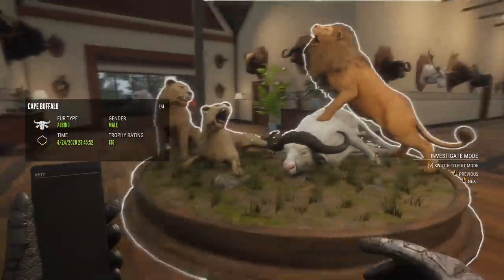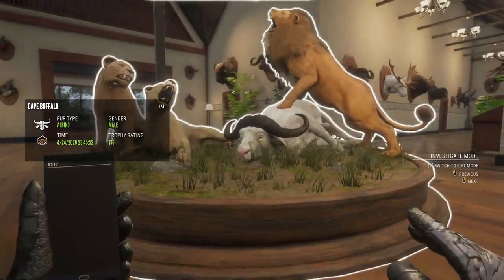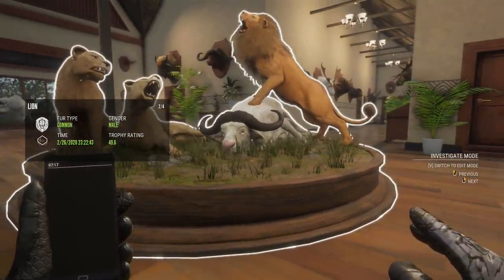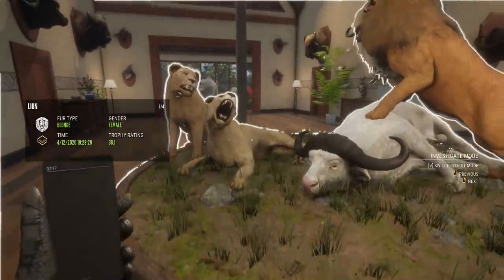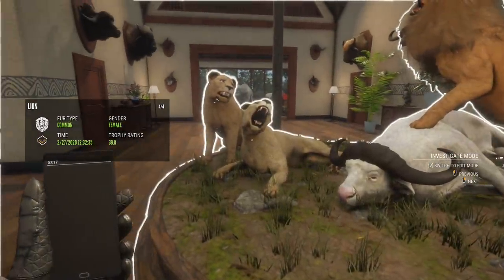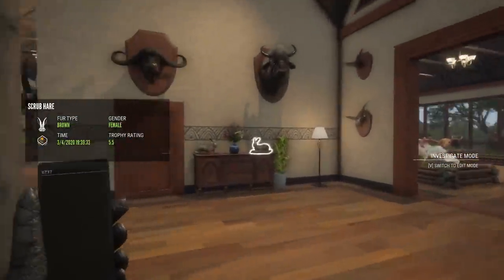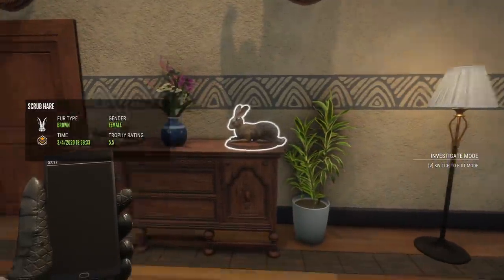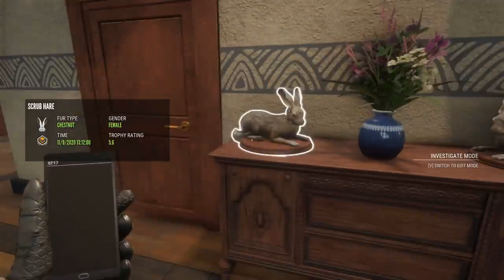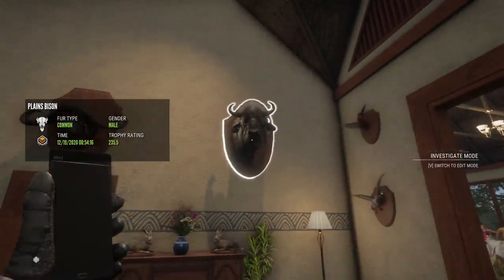One of the best multi-mounts in the lodge — not quite on the same level as the Great One multi-mount, but an albino 136K buffalo. I think that's my biggest diamond lion at 49.6, blonde female at 38.1, and for the moment a common female at 39.8 — I want to get another rare female. Two diamond scrub hare: 5.6 and 5.5, apparently different fur types — one's brown and one's chestnut — though I can't see the difference. Above them a diamond cape buffalo and a recent diamond plains bison.